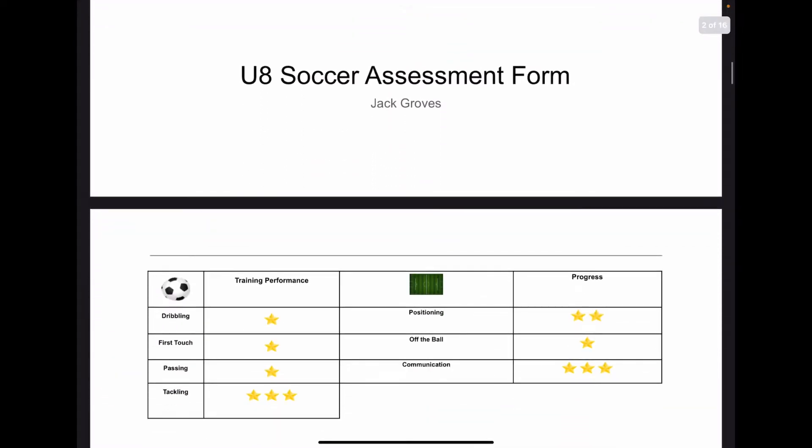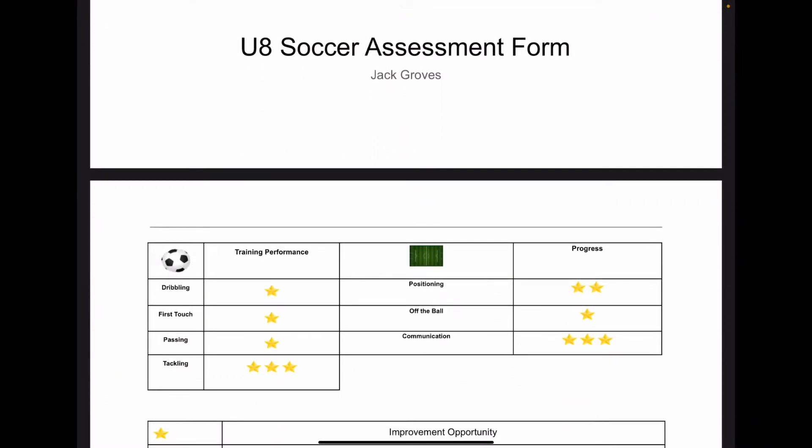The information that we look at and assess includes dribbling, first touch, passing, and tackling. Those are the technical skills we look at for an Under 8 player. We also look at positioning and off-the-ball communication, which we bunch together as tactical considerations of the game.